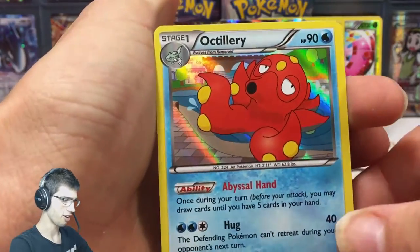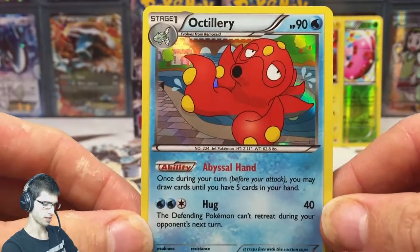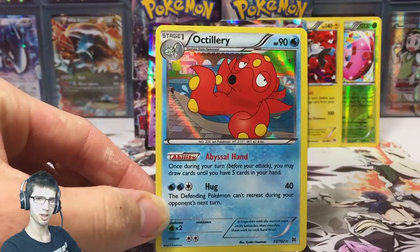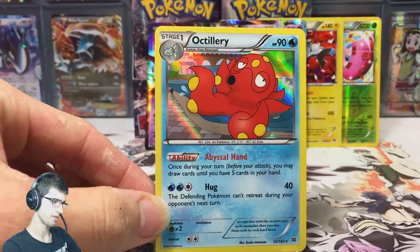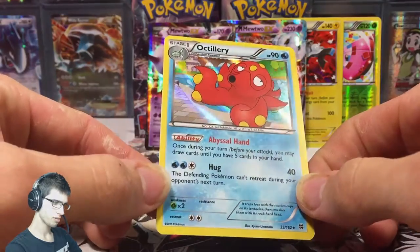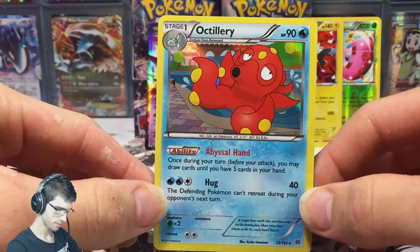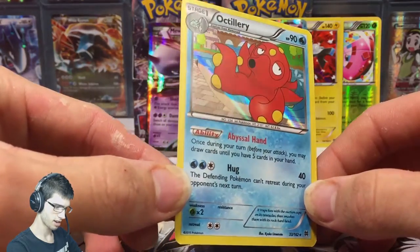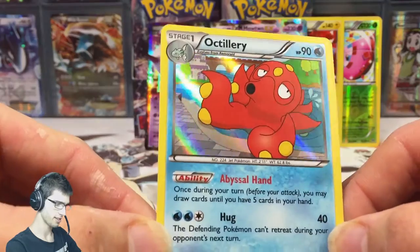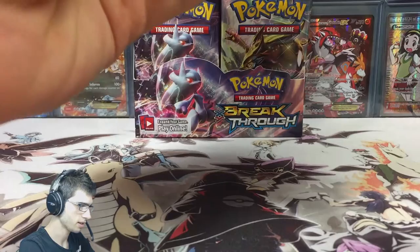We can end it off on a very high note — an Octillery holo! Awesome, awesome, awesome. This card is very playable right now. I was just randomly on Troll and Toad because they just had their Black Friday sale over the weekend prior to this getting uploaded, and this card was going for like $3.50, which is pretty hectic for a standard holo. That's how good this card is at the moment — awesome pull.